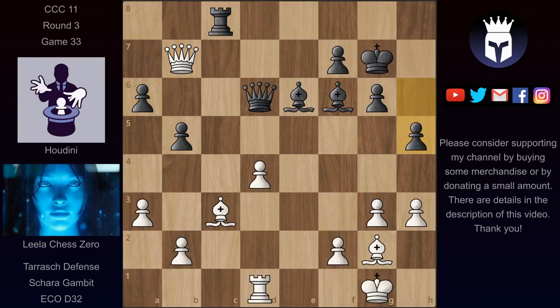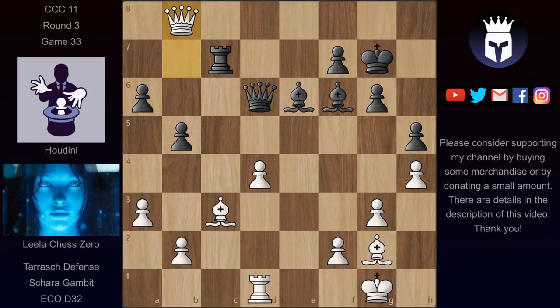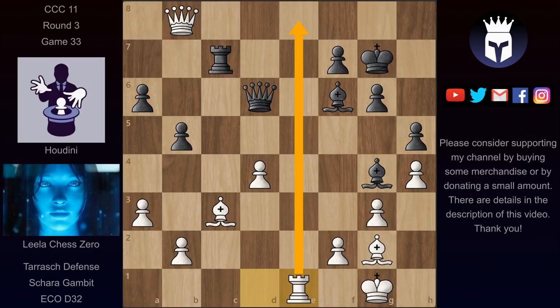We have now h5, h4, and now rook c7. But Lila now played queen b8, pinning this rook to this queen. If the rook moves then Lila would exchange the queens and have a better position with her extra pawn. We have now bishop g4, hitting this rook. But now rook e1, and Lila is threatening to play rook e8 and then rook h8 and mate on g7.